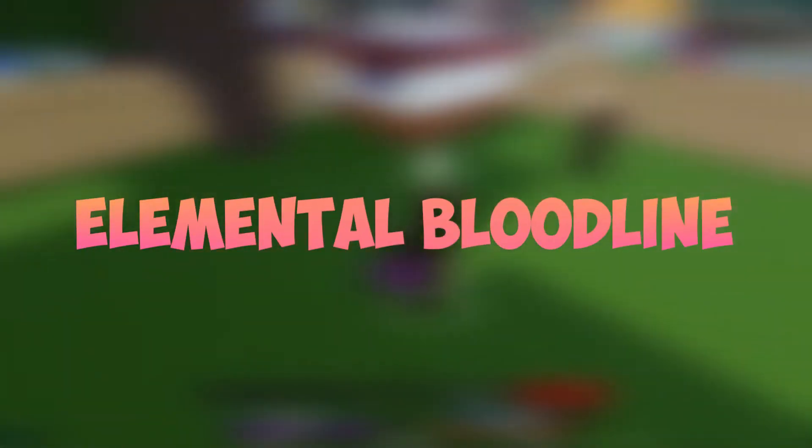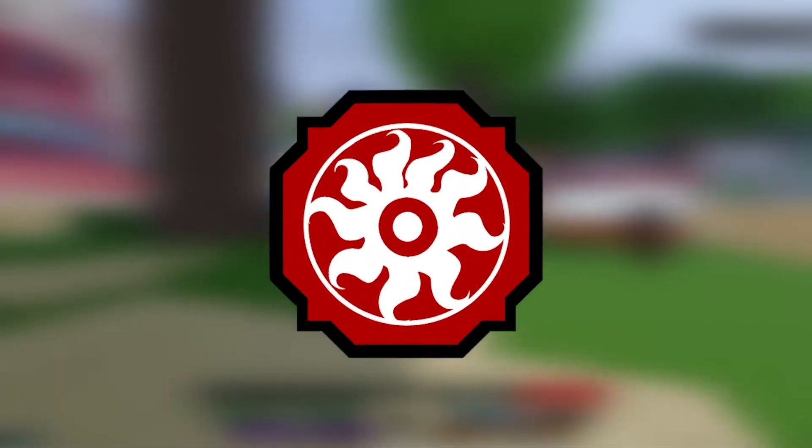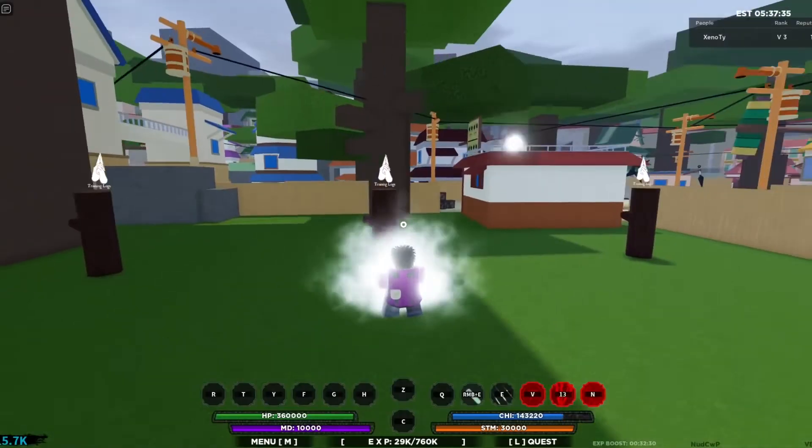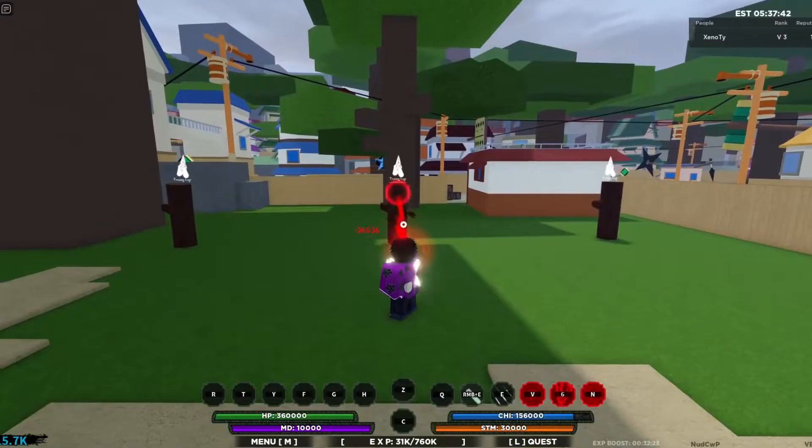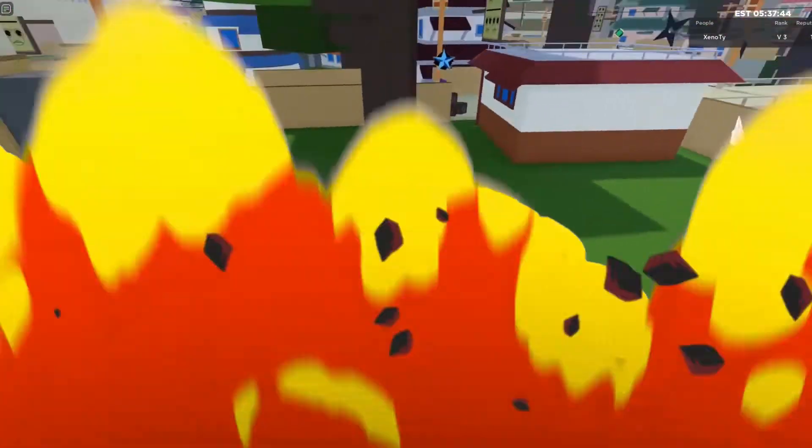The first category is elemental bloodlines, and there are various elemental bloodlines available. Apollo Sand is an elemental bloodline with a rarity of 150. Apollo Sand's moveset revolves around area of effect and stunning enemies. This is a variation of sand.